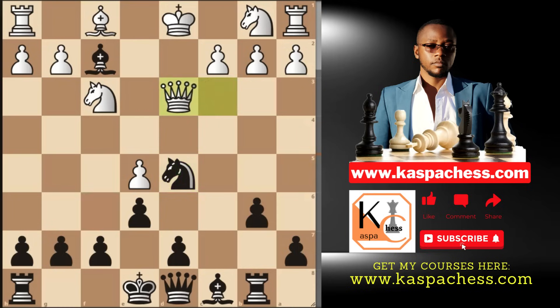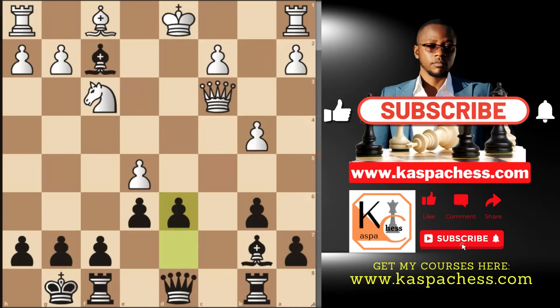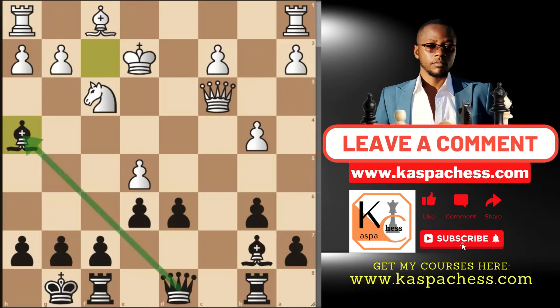If queen d3 is played, you go bishop b7. If knight c3, you just grab that knight to simplify the game. If queen takes c3, you simply put your king to safety. Let's say pawn to b4 in an effort to trap your bishop — you can just go pawn to d6. And if king e2, you can go bishop h4, supported by your queen, and your bishop will be saved. This fails and white is going to lose a free rook.